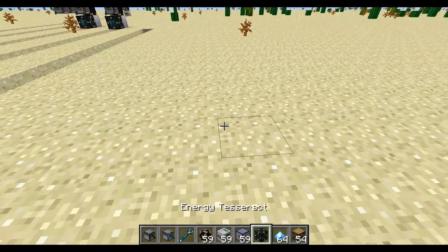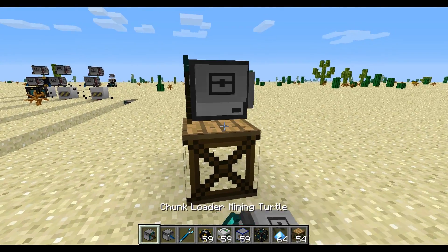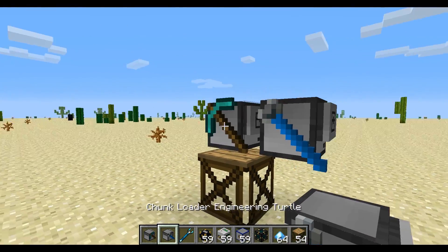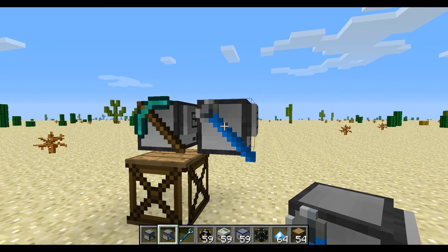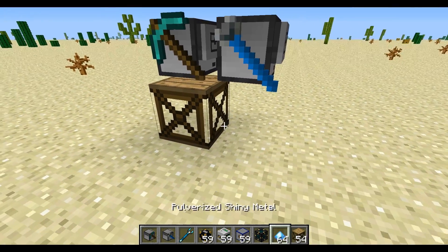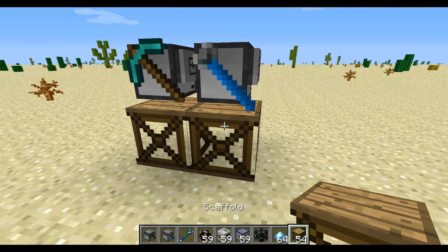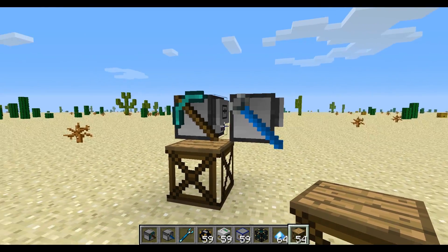So how to set these guys up is pretty easy. I'm just going to put them a block off the ground, but you don't necessarily need to. The only thing you need to make sure of is that Snap, the back turtle, the engineering turtle, he can't break blocks. So you can't have anything under him like that — otherwise the system just won't work right. That's the only thing you have to be careful of.